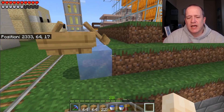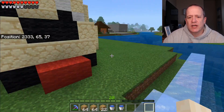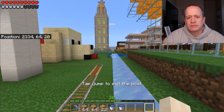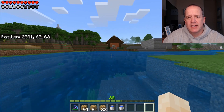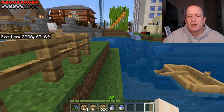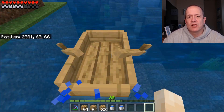It actually creates three water source blocks. A lot of people like to use ice for travel. See how quickly you can run on the ice — it's a little slick, and when you go to stop you'll slide. But get inside a boat and go forward — look at that speed. A lot of people like to put it into their worlds, into the Nether, into other places where they can use it for tracks. Way faster than carts or really any other type of travel. The better quality of the ice, the faster it goes.